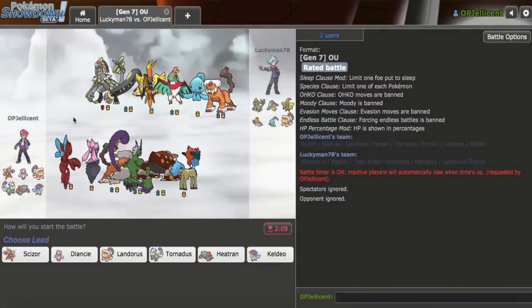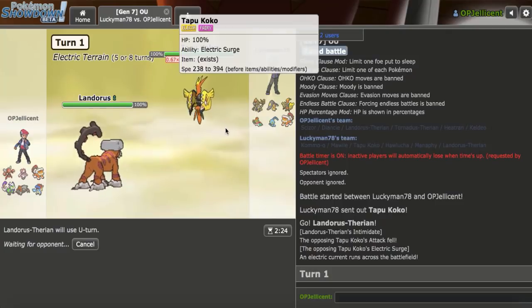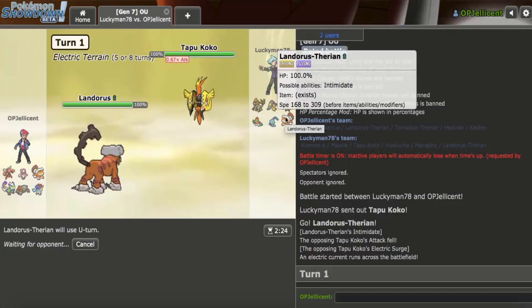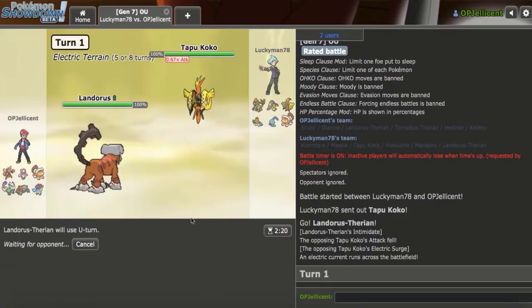Alright, I found a game. This guy's got some screens, and I lead off with my Landorus-T as they lead off with Tapu Koko. They know I'm Choice Scarf because my Intimidate went off first, so I'm just going to call their switch and go for U-Turn right here. Landorus is pretty much your only switch option. Actually, I don't really pivot into Landorus — I'm just going to U-Turn out.